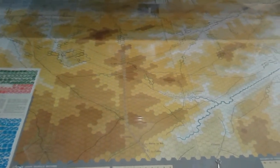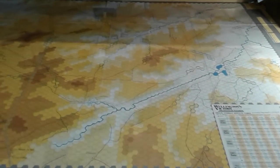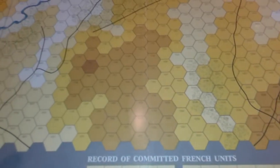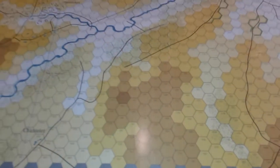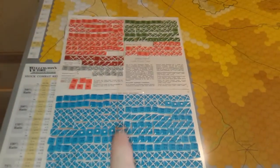The map as it looks set up — in real life the colors are warmer than coming out on camera. If I adjusted the lighting they'd be too hot, so just imagine they're a warmer yellow and brown. I'll quickly show you the counters — here are all the French and Allied counters, set ready for setup with the setup hex indicated underneath.